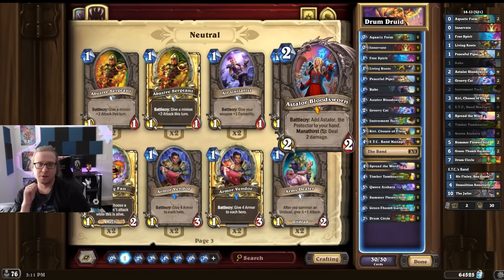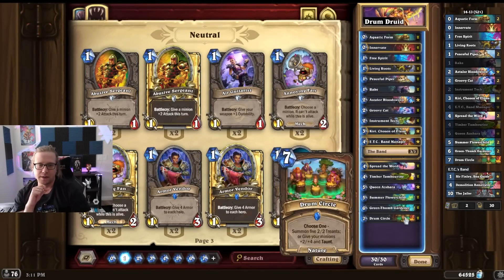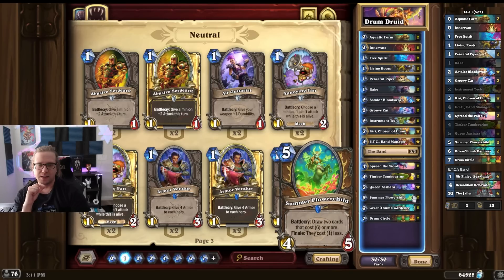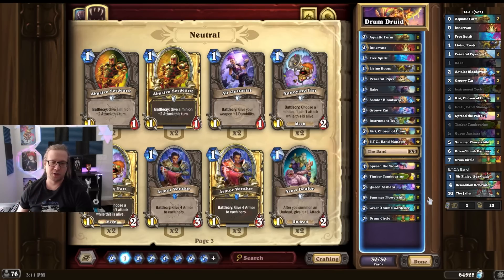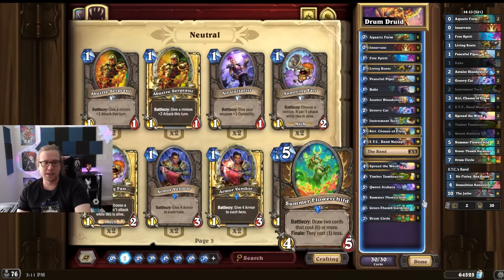Astor is just generally a really good card. Summer Flower Child — keep one in the starting hand and don't keep two. I tried keeping two and then I top-decked Drum Circle into Drum Circle and one of the Flower Childs was dead. That was a bad experience. But one is definitely 100% keep — you keep one of these.